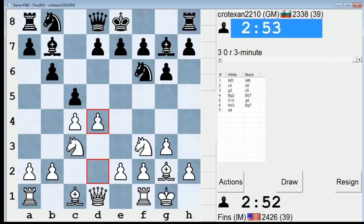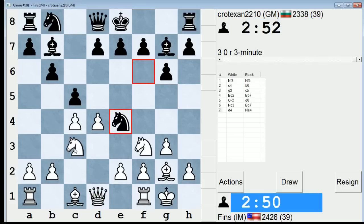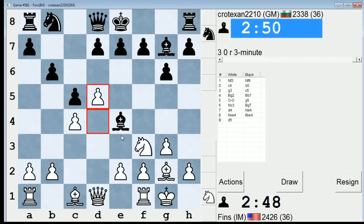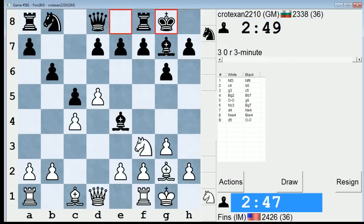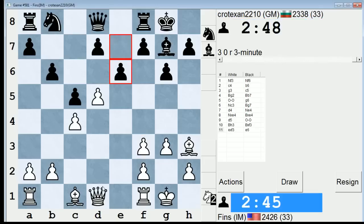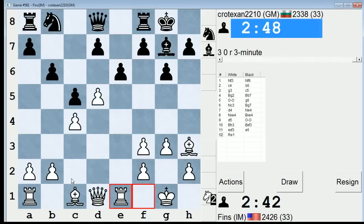I'm going to play d4, and when he takes — he doesn't take, he does this line. This line I don't know as much about, but I think I have a general idea of how to proceed. So let's just do Bh3; the idea is to play knight d2. And now let's just go rook e1, seems sensible.